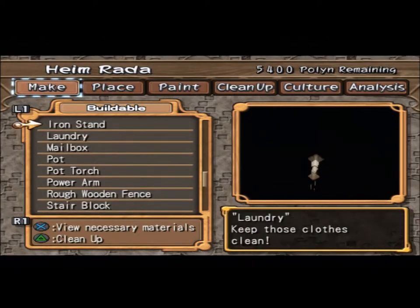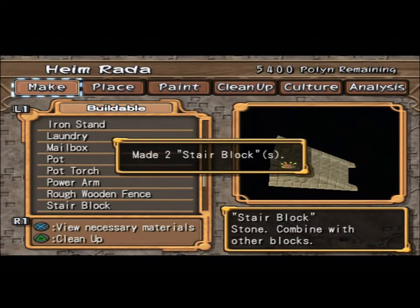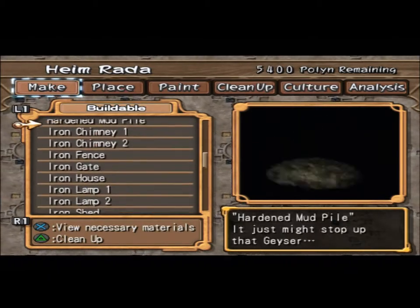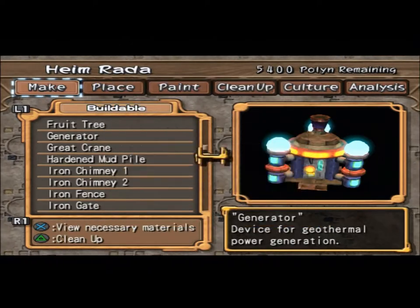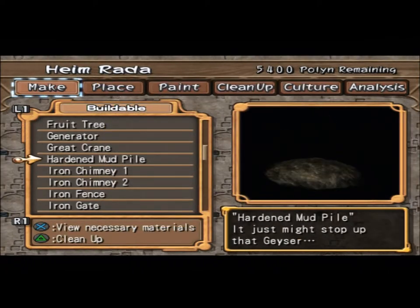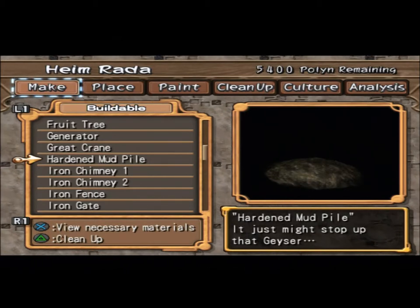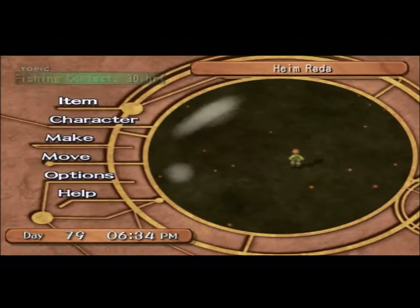I feel like I'm gonna need more of those, so we'll do two more. Generator, giant crane, hardened mud pile. I need a lot more sticky clays. I gotta go get some sticky clays.